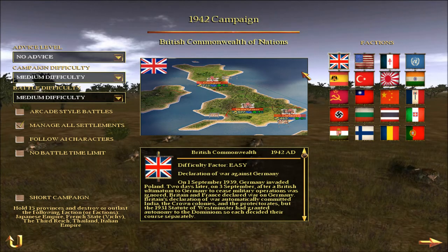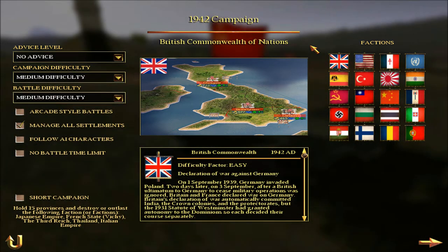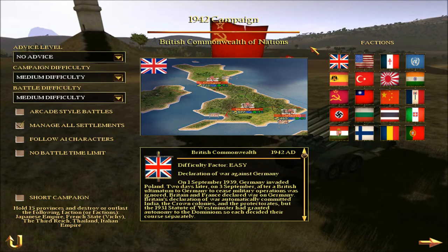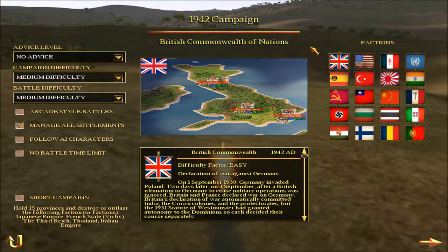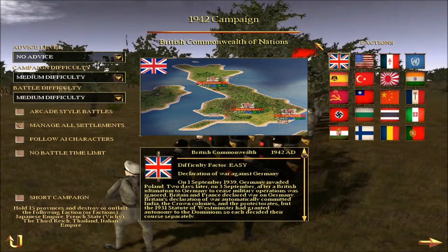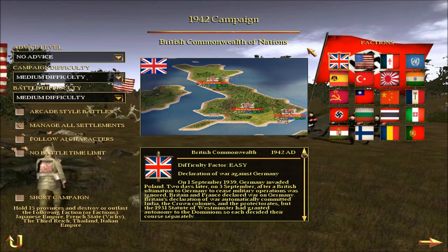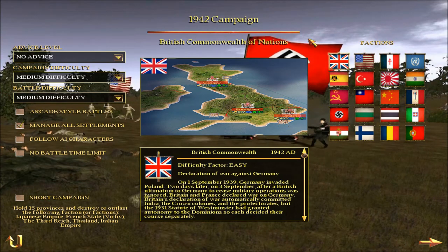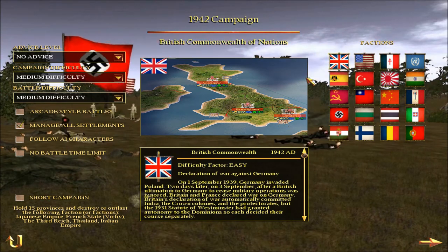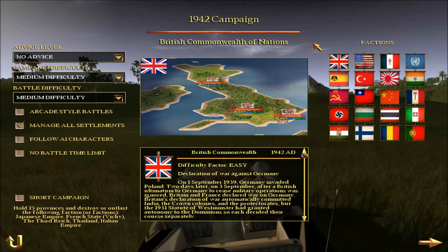Battles can crash, usually in siege battles when you have large numbers and fight in a custom settlement. Usually it happens when you have killed 97% of the enemy and are about to win. This happens randomly, so it doesn't always happen — sometimes you can play the battle just fine. But it happens too much.